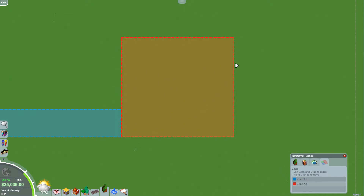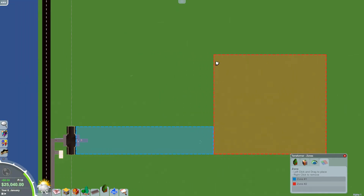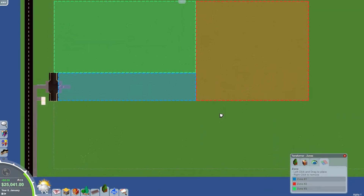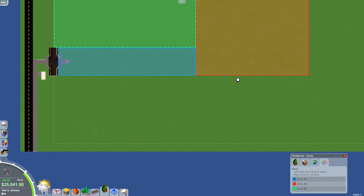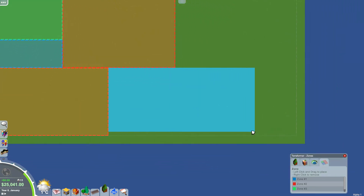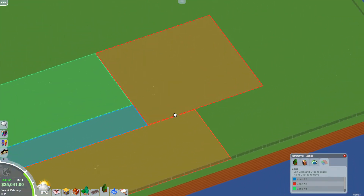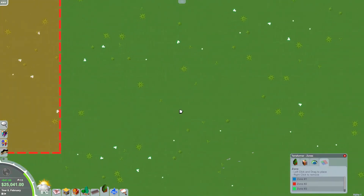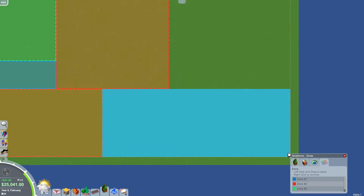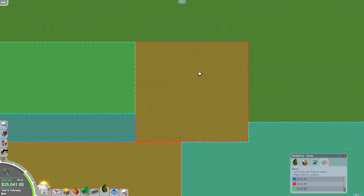Over here we're going to have a big center area for the park with paths leading to different sub-areas. For example, over here will be one area of the park with a big gate entrance. Over here we'll have another door leading to another section. The park is actually a lot bigger than I realized — much longer than I anticipated. That's fine, I don't mind that.